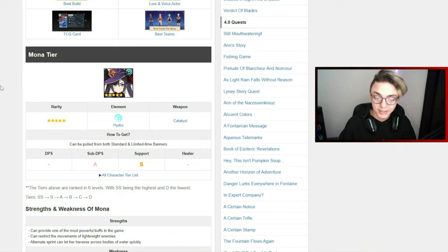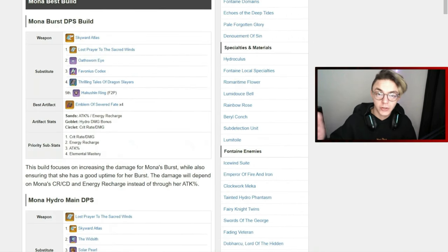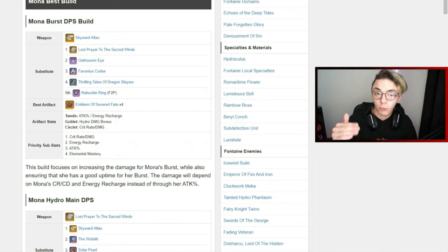I prefer gamewith.net — when you search for a build like I did right here searching 'Mona build' and go into gamewith.net, it's going to show you an absolute ton of information. To start things off it shows the rarity of the character, its element, what type of weapon they use, and how the community rates them. As you go further down you'll start finding the different builds available — for Mona the two main builds are burst DPS and hydro main DPS. The site will also show you exactly what artifacts you want to farm for depending on the build and what substats you're going for on each artifact piece.